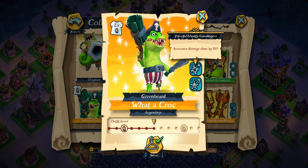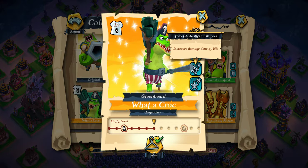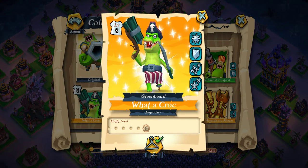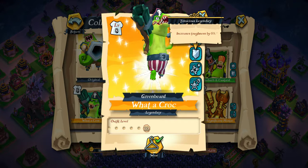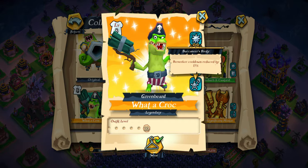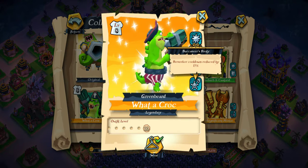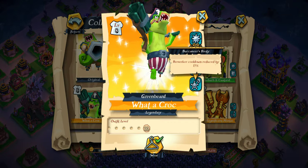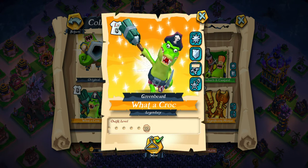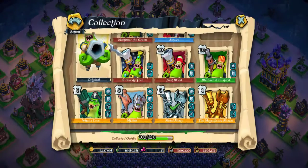The buff also gives the gunslingers an increased damage done by 15%. If you like to use GGs, remember this bar can still go up. And for the bucks, increased berserker cooldown reduction of 70%. So if you like to use your buccaneers, this is the outfit for you. I reckon this one's gonna go up to 17% or whatever — there's still potential for it to grow, just a little bit.